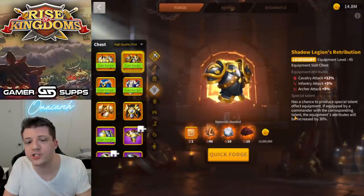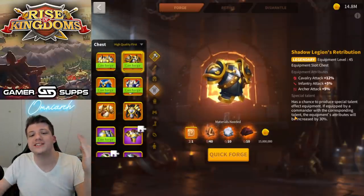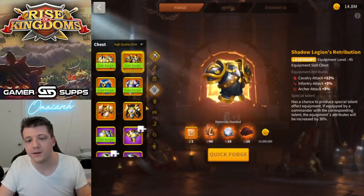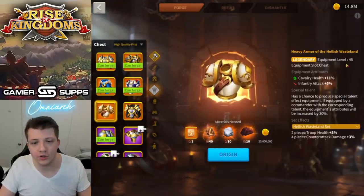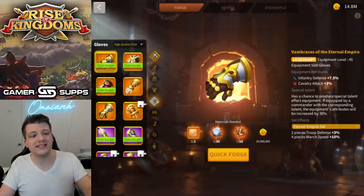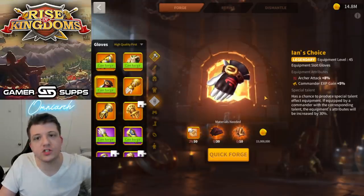Shadow Legion's Retribution is not worth the 60 legendary mats. Just save up, use Dark Lord's Blessing, suck it up, and hopefully eventually you'll get the Hellish Wasteland chest piece. Moving on to number two on the list: Ian's Choice.